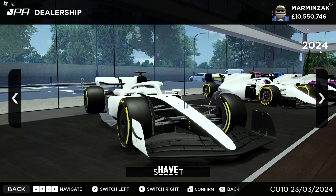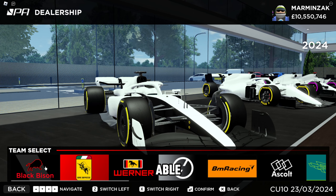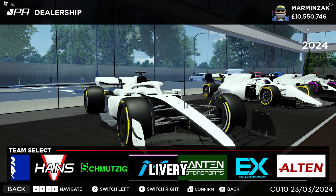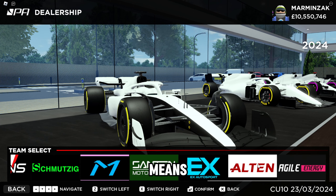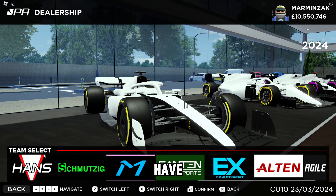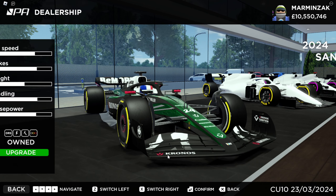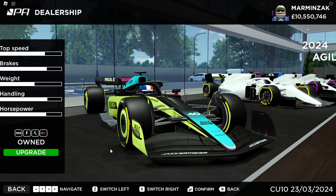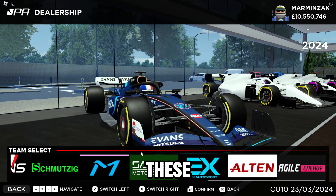We have the 2024 cars. When you press select, you are able to choose a livery. Each livery is sold separately, which means if you want a car, you have to buy it. However, you are given a choice of three cars: the Santon Motorsport car, the EX Motorsport, the Alton, and the Agile Energy. These four cars are given to you for free.